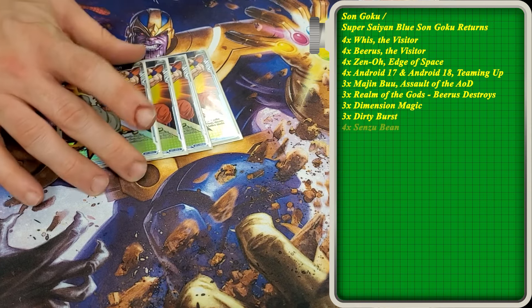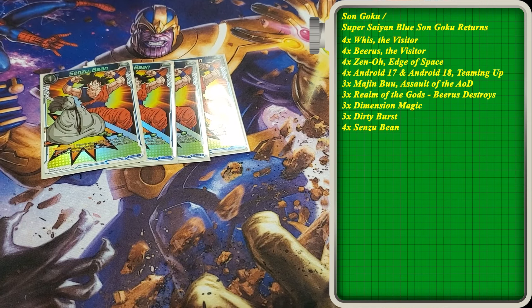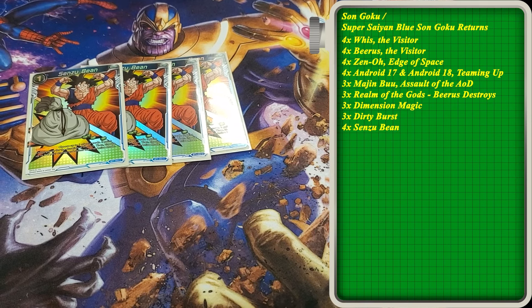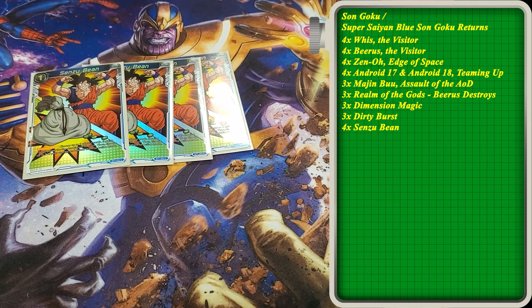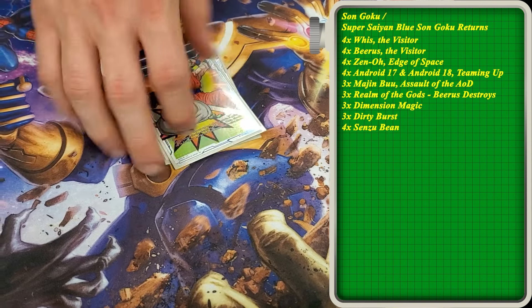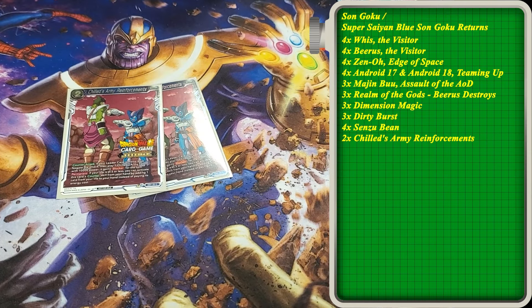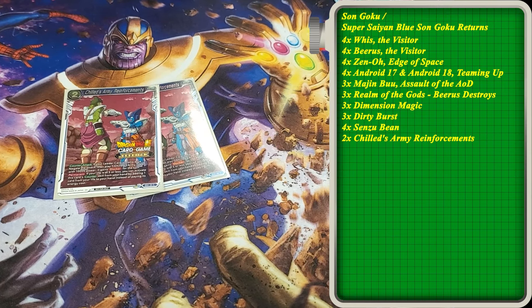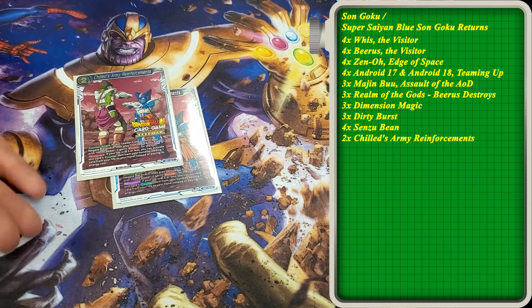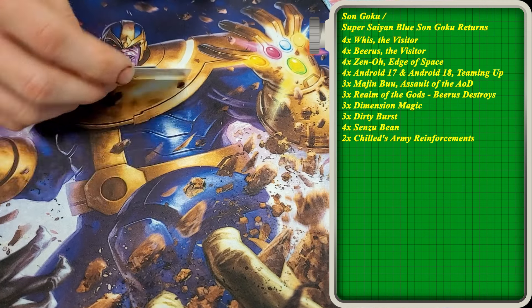A card I saw a lot tonight and kind of wish I didn't — Bean. You could probably go to a 3-of Bean and then up your Dirty Burst count or your Beerus count to 4, but it's still a really good card; you never really hate having it. 2 of the Blocker Negates — this is 2-of in almost every deck for every color. It's really good right now because it helps with getting to 3 life for your Z-Leaders.